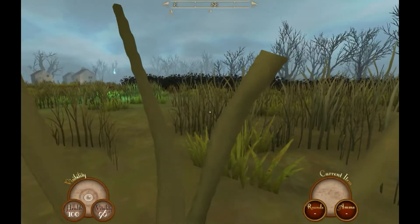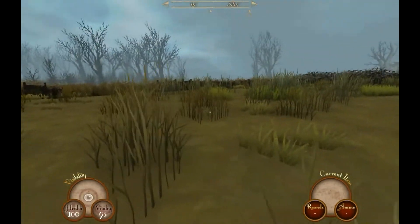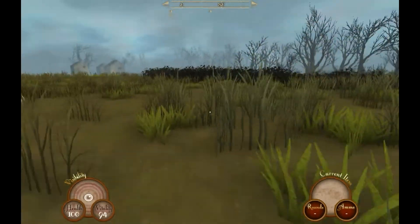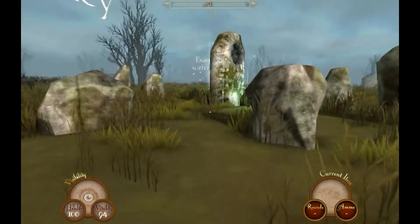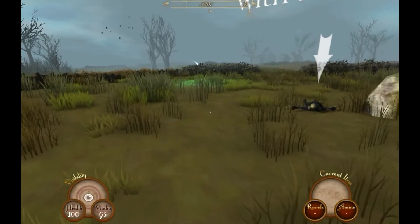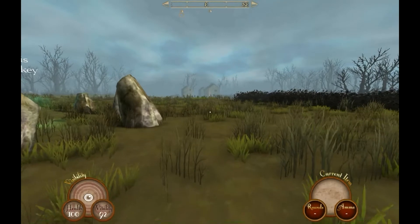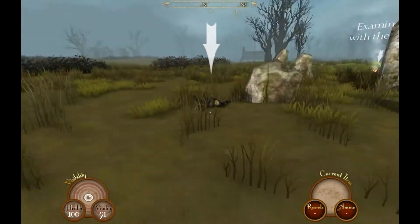First let me show you the HUD. On the bottom left you can see your visibility meter as well as your health, and also your vitality. Vitality slowly drops, and if it goes below zero you start losing health; conversely, if it's quite high — around 80 percent — you start to regenerate health. It's basically an indicator of whether your health will go up, down, or stay neutral. To keep vitality up we need to eat, so we have to find food along the way. It drops pretty fast, so you're under pressure not to starve to death.